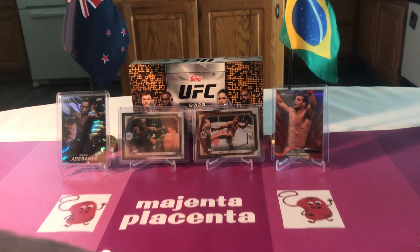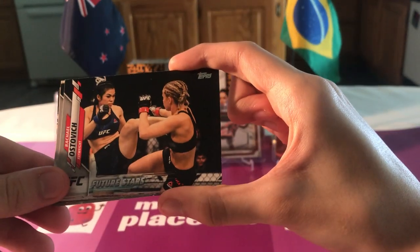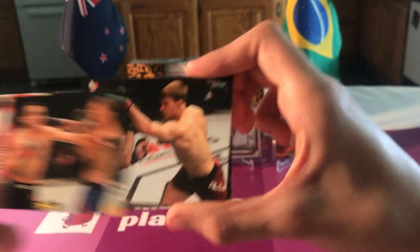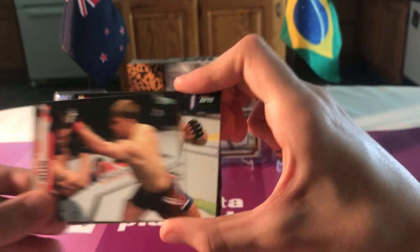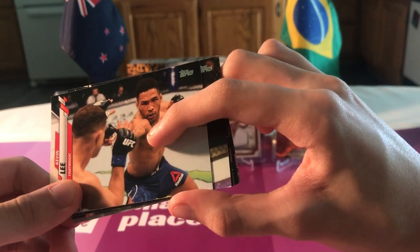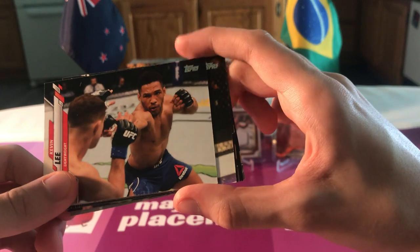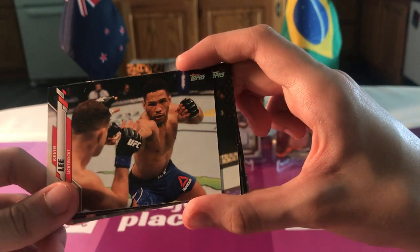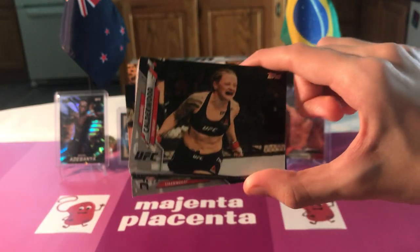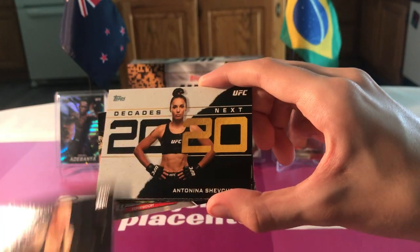Usman, Megan Anderson, Jessica Andrade, Corey Anderson - you're never ready for Corey Anderson. So much base! Future star, Ostovich, Ferguson again, Arnold Allen, Kevin Lee. Look at that elbow - I don't think that's supposed to do that. Oh, it's his shoulder and his bicep - I thought his shoulder was forward towards his chest, so I was like, I don't think that's okay.